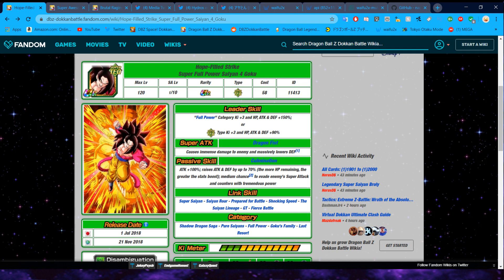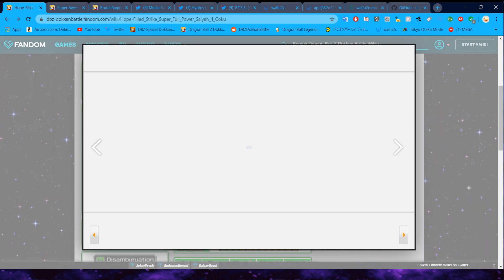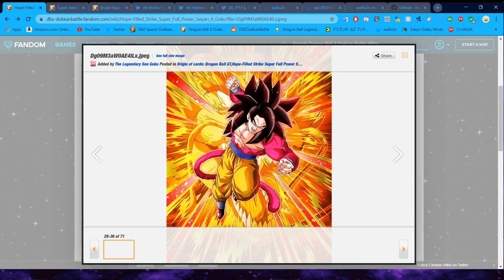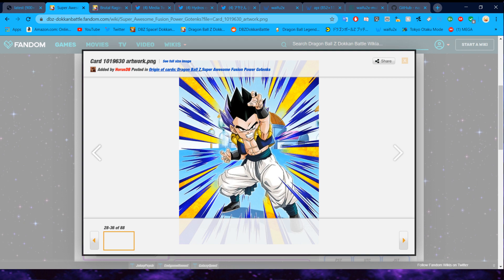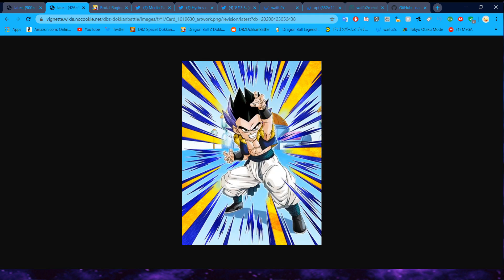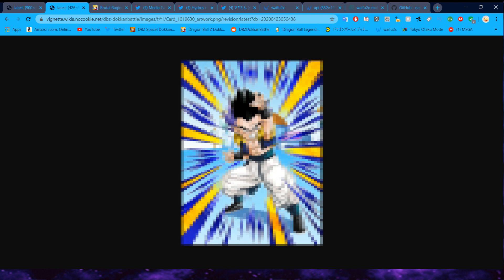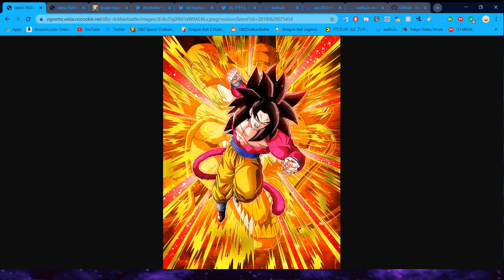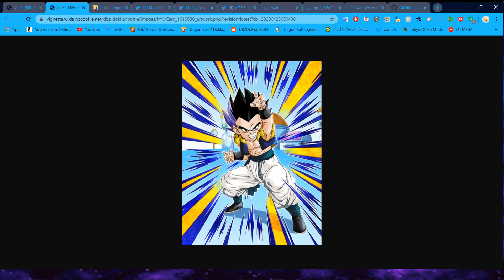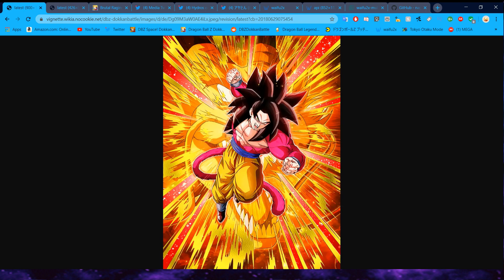To start off, the Dokkan Wiki actually has the HD arts for some of the cards. If it is a card that has been in the game for a little bit, most of the time they will have an HD version of it. As you can see, this one doesn't look that pixelated, but if it's a newer card it's not always the HD version just because it's newer. Even just in the image size you can clearly see one is bigger than the other, and obviously one looks better — that is one easy solution.